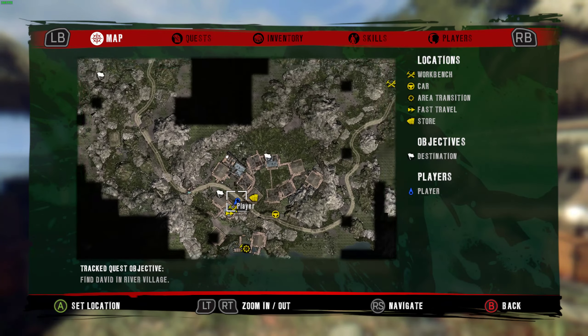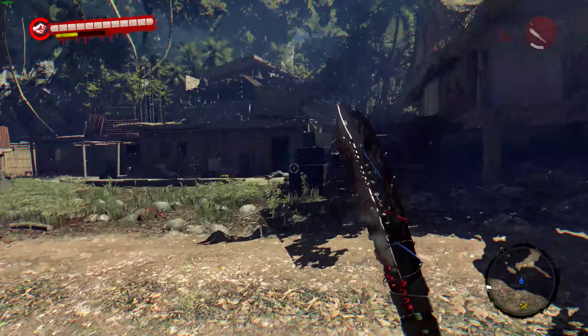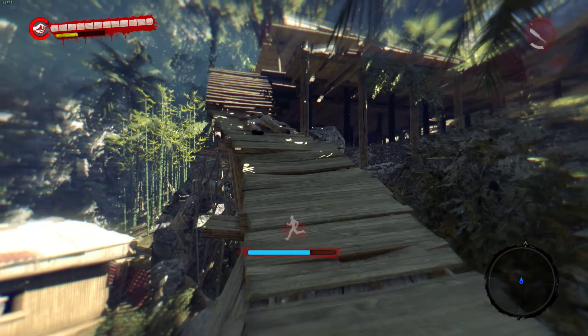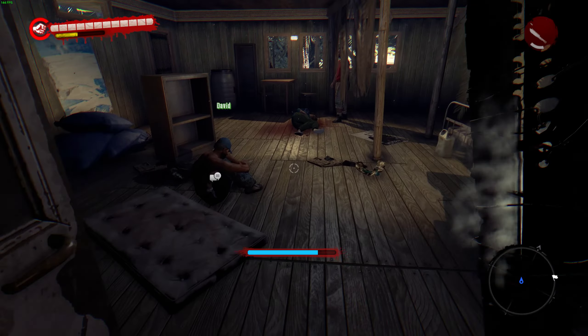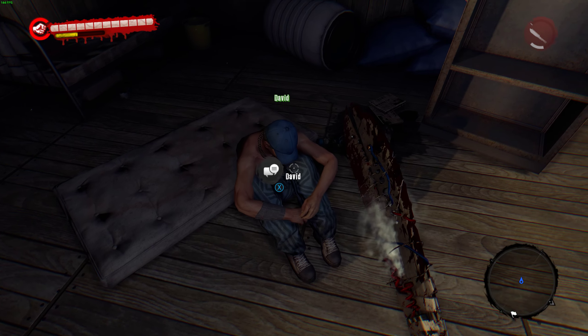Show you where I am on the map. So you want to come up these stairs, run up this wooden pathway, open this door. As you can see, David is sitting right there.